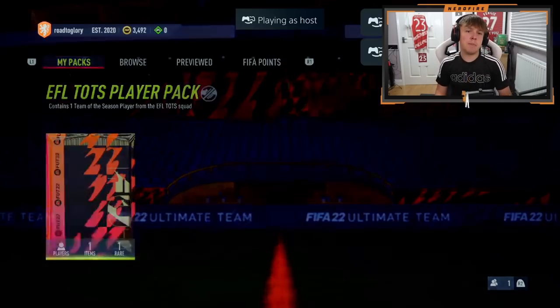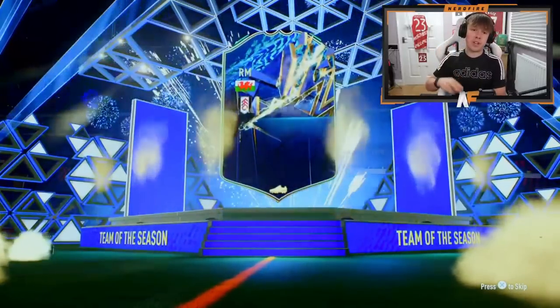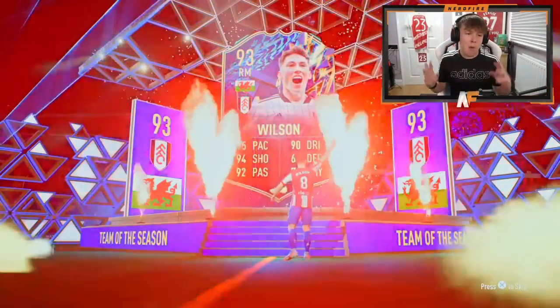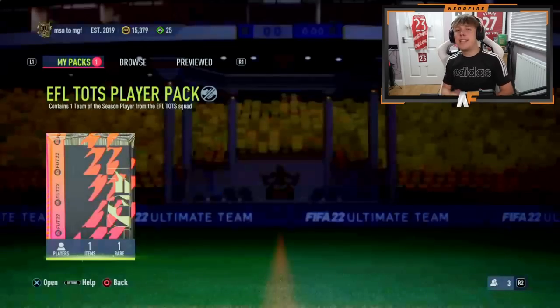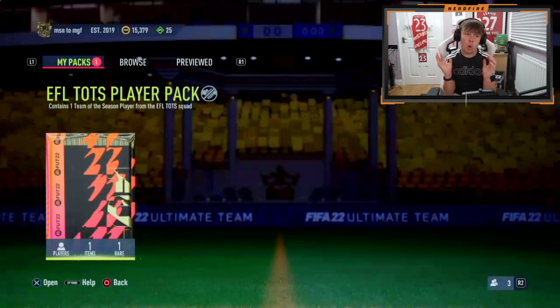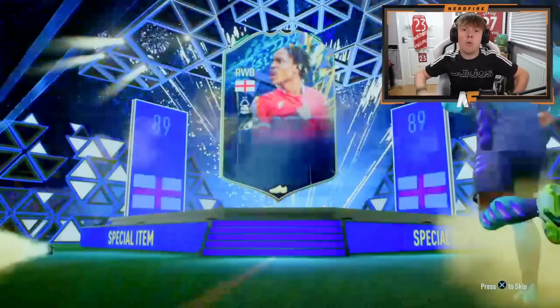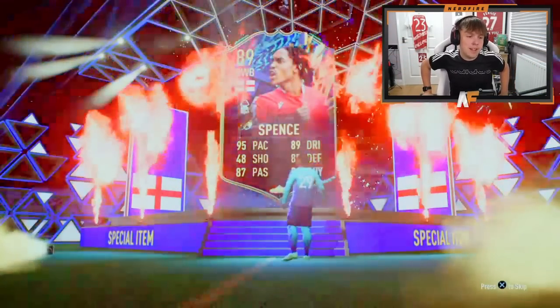Edwin is back now with his Team of the Season player pack — I believe this is like number 14 or 15 of the packs and player picks we've opened. Another Harry Wilson! Second one of the video — dub! It's very good. I still don't know why they couldn't add four-star skills, but still a very good card. Alright, Epic is here with his EFL Team of the Season player pack. Can we finally see the Mitrovic? Judd Spence — this guy's a beast in real life, actually a tank. What a man. That's a dub.